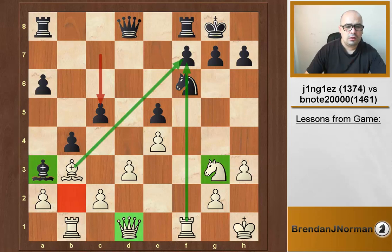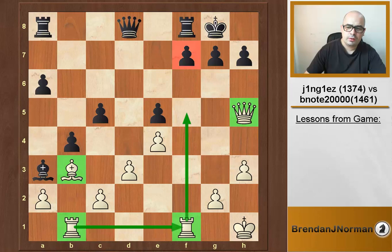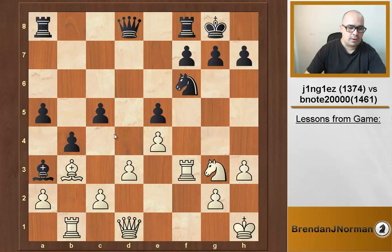Rook f3 — not too bad, Justin preparing to double on that file. I myself would be tempted to either play knight f5, putting it on that square, or even knight h5, because after this exchange it's going to be harder and harder for him to defend f7. We go rook f5 and double up, collapsing all our pieces and attacking f7. Rook f3 is a little slower but it probably still does the job.